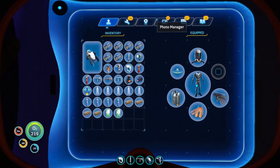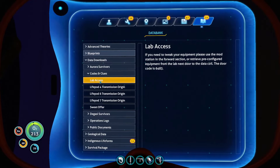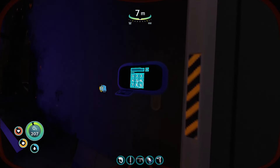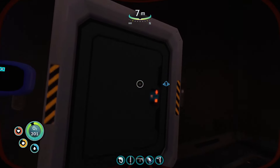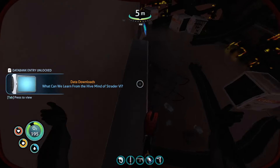Let's see — in data logs, survivors, coding clues: lab access code is 6-4-8-3. Let's get in here, open door. Hopefully we're gonna get another PDA here.